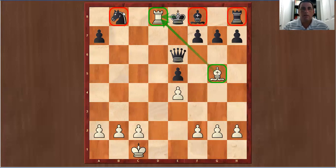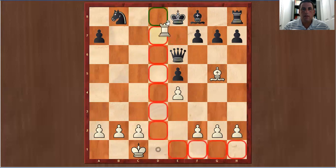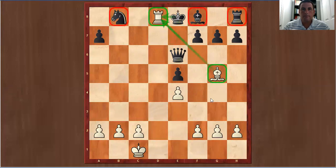Let's go over the combination one more time: bishop takes rook, knight takes bishop, queen sack, knight takes queen, checkmate. Thank you very much for watching. I hope you learned something and I hope you enjoyed this video.